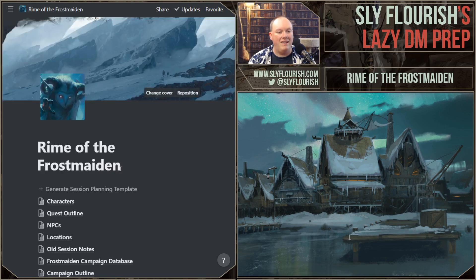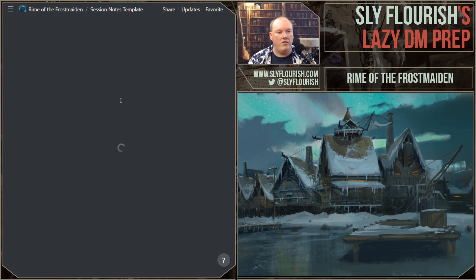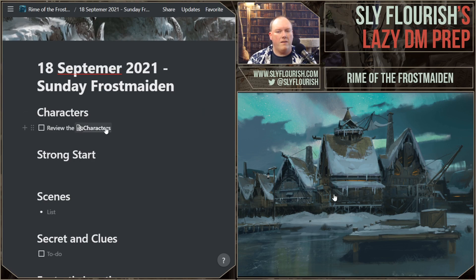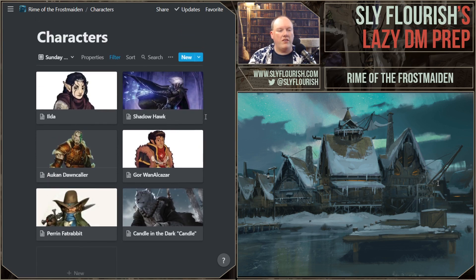So we start off today's prep by generating a session planning template. Today is the 18th — let's start by taking a look at the characters. We have six characters today, but I think I know at least one person is out.